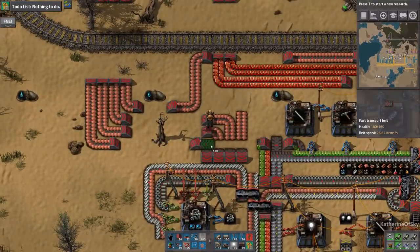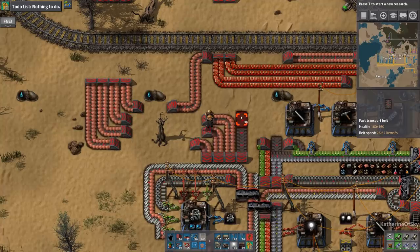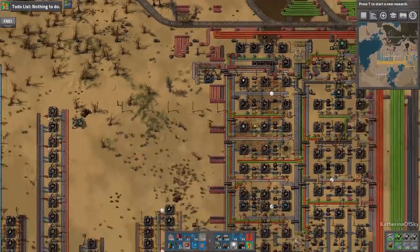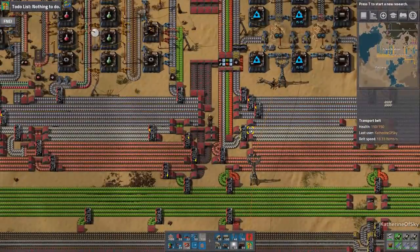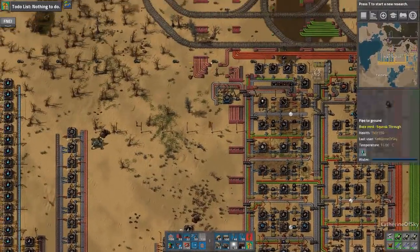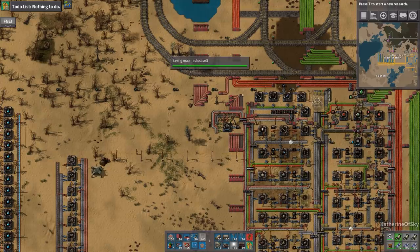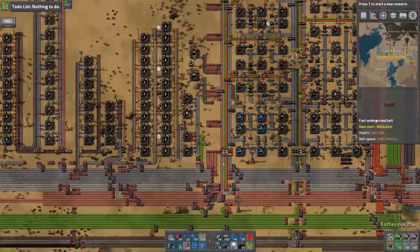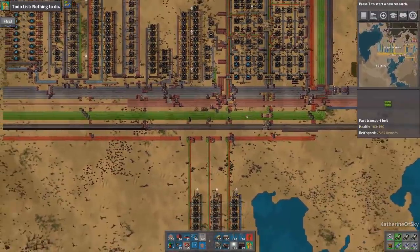Looking pretty darn good — alright, so that's what we want to happen. This one goes here to the first line, this one goes to the fourth line, this one goes to the second line, and then the third line is being fed from here. If felt spaghetti works, you might as well do it right! Nice, okay cool, we got it all sorted — let's get the copper rolling. This one is not connected on purpose — that one will go that way. Alright, good deal. So now we have this working, yay!